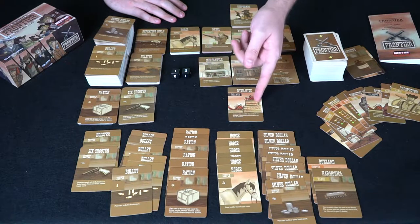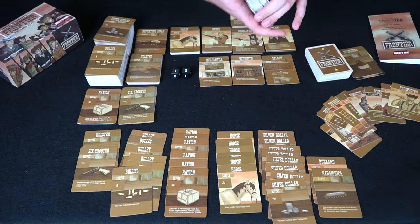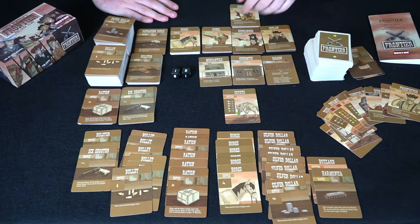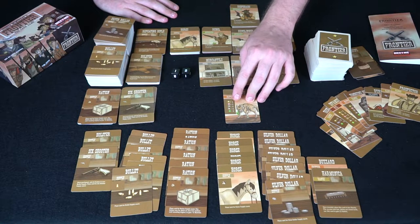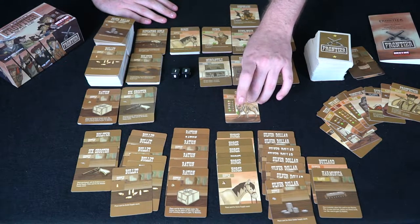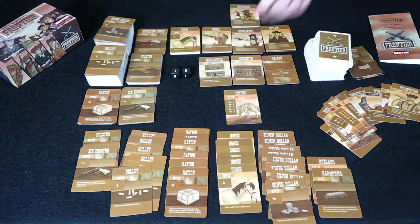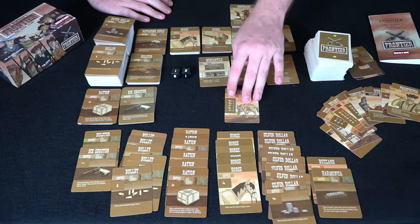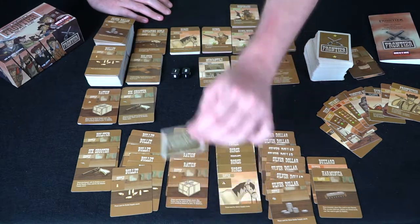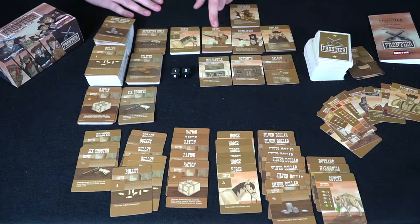A coyote card gives one notoriety and one victory point — you defeat it by spending a ration, or run away losing a horse and a stamina. I'll spend a ration to take the win. That's more victory points in the bounty pile and one notoriety — getting closer to five notoriety for the rebel title. A scorpion requires a bullet to defeat, netting another notoriety and victory point.